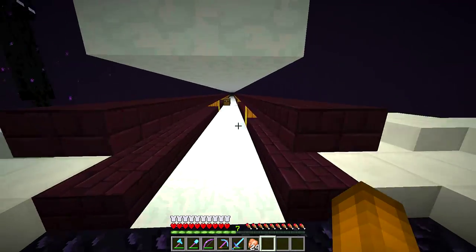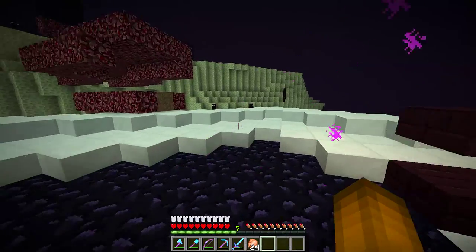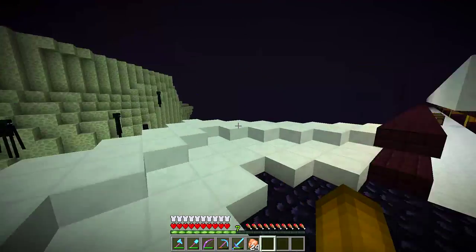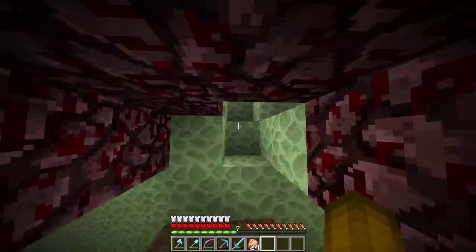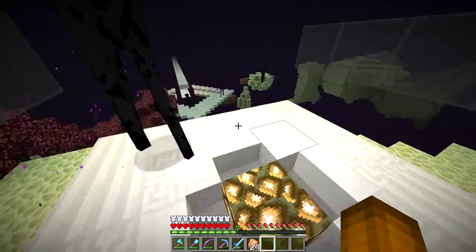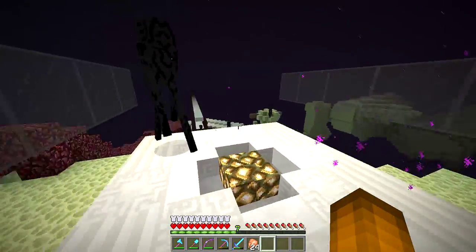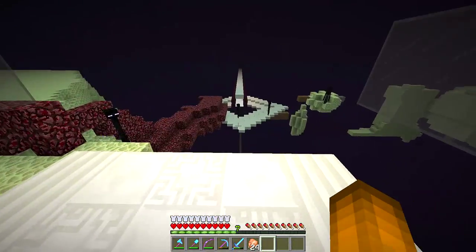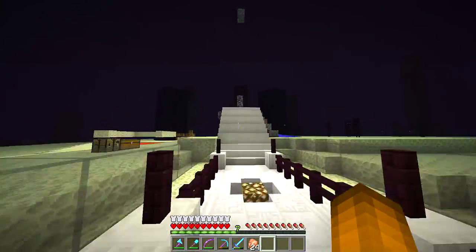Here we are. Thomas is working on the enderman farm — don't want to spoil too much but that's his project over here. He's spent ages making this pathway and I think it looks great. There's nice quartz around the barrier. This looks cool. And then we come up here — I believe he has a pathway up here as well. He's yet to connect this up. This pathway is going to be connecting down here so you can go from the portal up to the enderman farm.